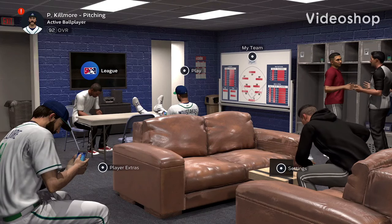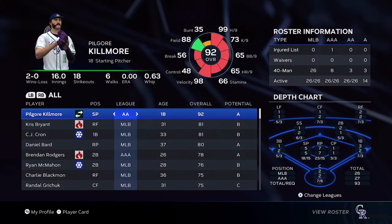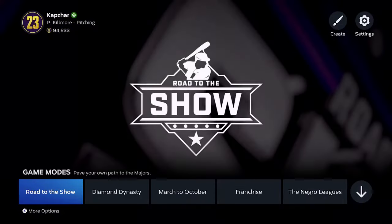What's up, my fellow gamers. I'm going to show you a quick video on how to change your position for your creative player in Road to the Show. As you can see here, I got a two-way starting pitcher catcher and I'm going to change him to an outfielder. I was a shortstop, but I just started getting bored and kind of want to switch things up. I'm going to show you guys step-by-step what to do.